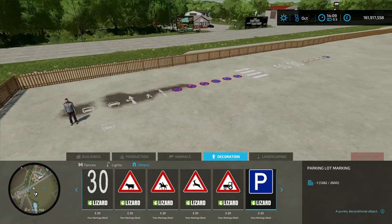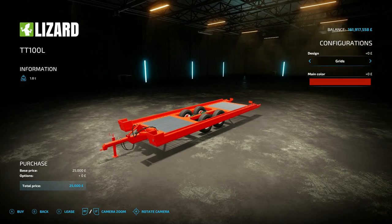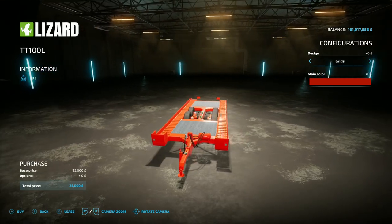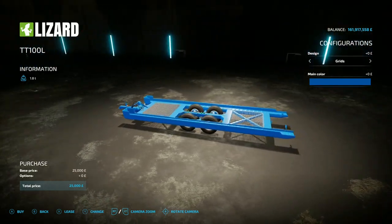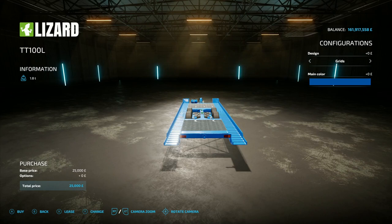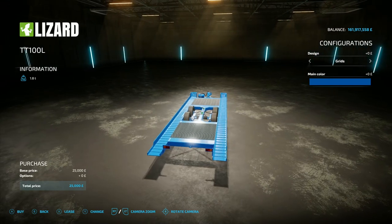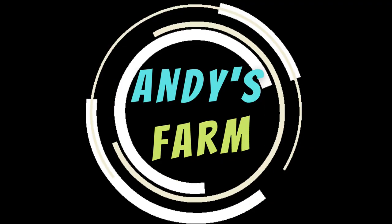The last new mod for the day is the TT100L, by Rescolatory Parsi, 4.9 megabyte on the download. You'll find it under low loaders. This is for the rice tractor — the one with the metal disc wheels — because you've got the channels they go into. It's 25 grand to buy. You get the option of grids or flatbeds, and a main color. It's a specialist use case but it works.